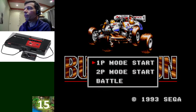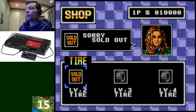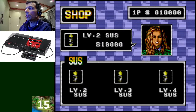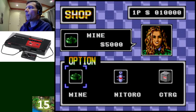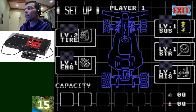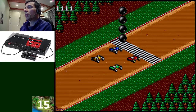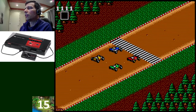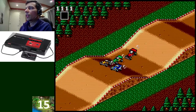You can buy parts for your car — weapons, engine upgrades. You have nitro, armor, and mines. You can't shoot but you can leave mines for your enemies. You can equip your car like the best games of the generation. You run for money, and the graphics are very nice.